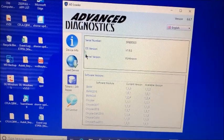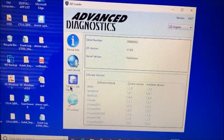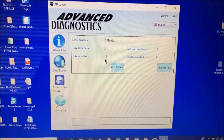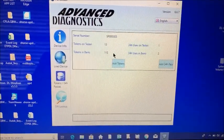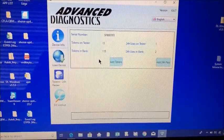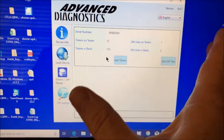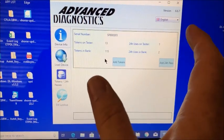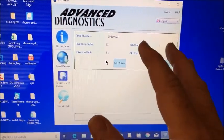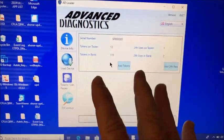The interface is done talking to the Smart Pro. Clicking Device Info — which is already highlighted — gives you your serial number, versions, and all that. Under Tokens and 24-Hour Passes it shows how many you have in the bank and how many are on the machine, and you can click to add them. The nice thing about Smart Pro is tokens don't disappear — some other tools, once you load a token, it's only good for 24 hours after loading.